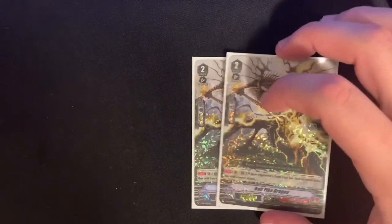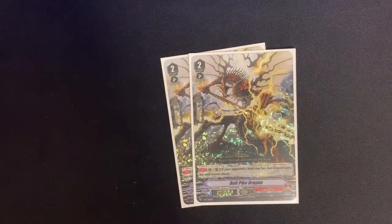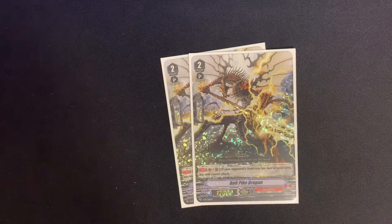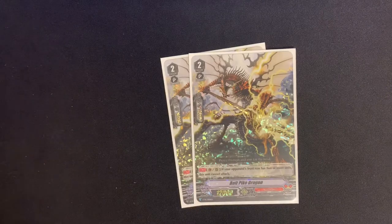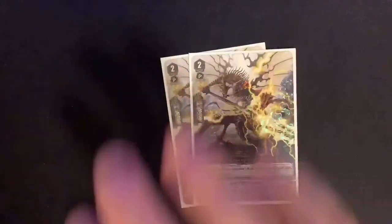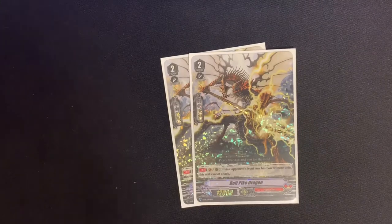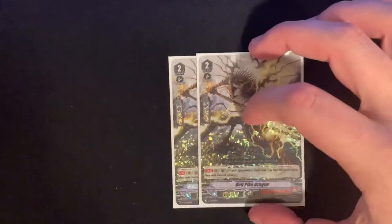Moving into grade 2s, starting off with two Bolt Pike Dragon. It's a grade 2 12k body, and its skill is: if your opponent's front row has two or more units, this unit cannot attack. However, it also has a 10k shield, which is really nice because in a Force meta it's difficult for an Excel deck to guard out. Thunder Break Dragon helps us get rid of their front row anyway, so I'm not too worried, and he can still intercept. Running this at a two of.